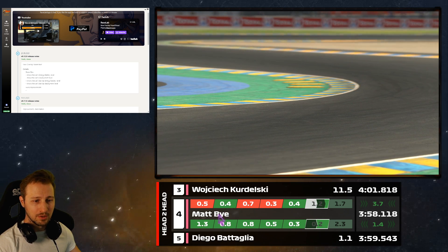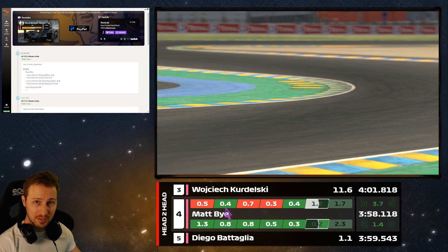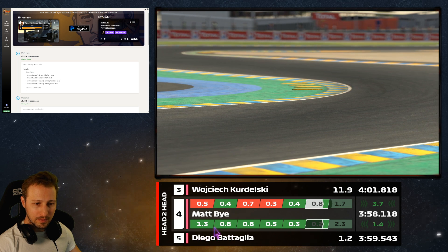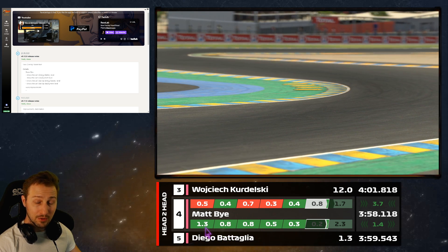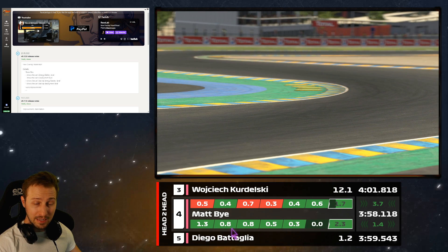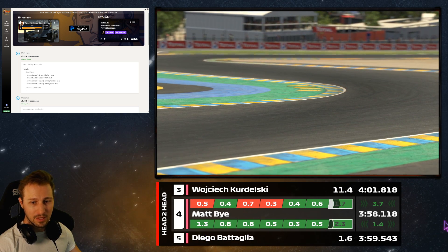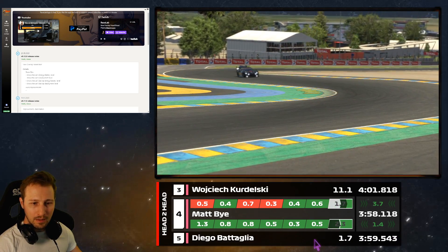For example, if the first sector shows 0.5 seconds in red, we were slower by 0.5 seconds compared to the guy ahead. Following the example, we were faster by 0.4 seconds compared to P3. On the bottom, we were 1.3 seconds faster in the first sector compared to Diego and 0.8 seconds faster in the second. These values all show the difference between sector times.